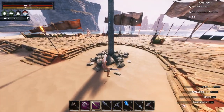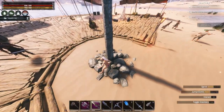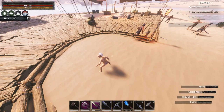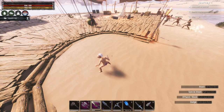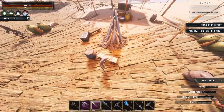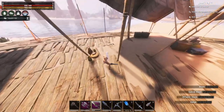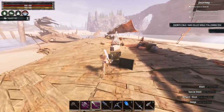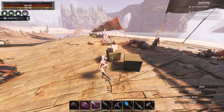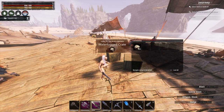With your Gravedigger in hand, you might also come across these type of graves. This one in particular gives a piece of Lemarian armor or a weapon of some sort. We found a stone sword — not that helpful. But keep a lookout for weapons leaning up against boxes as well, and we just found a Lemarian pike, which is much better.